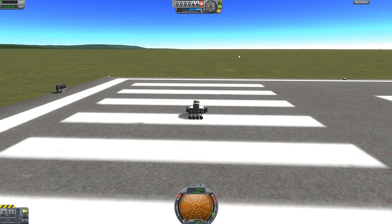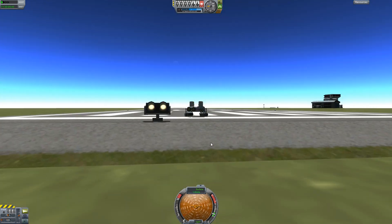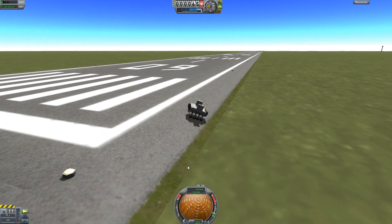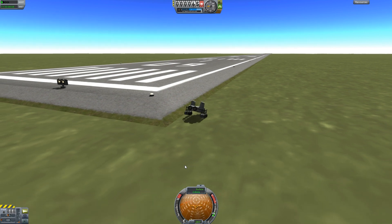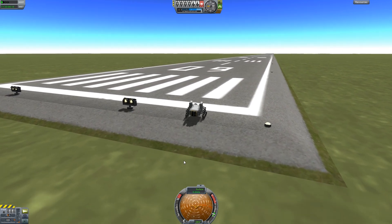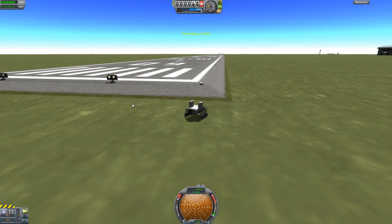Moving on to the runway. I just have a little buggy over here to show you what is new. We do have new lights on the sides. I'm not sure if they've actually made them illuminated at night time, but we have sloped ramps now, so we can easily traverse the edges without worrying about parts breaking off. That's actually really, really helpful. Let's fast forward and see if the lights actually work.